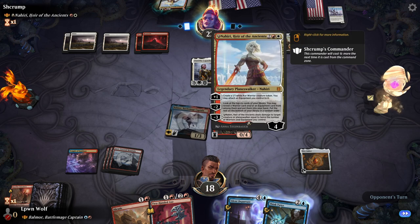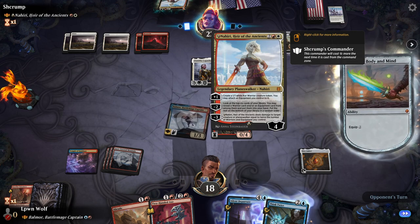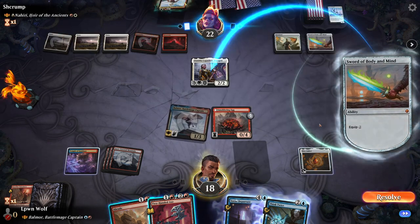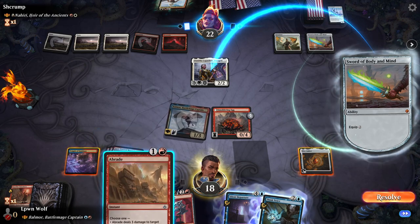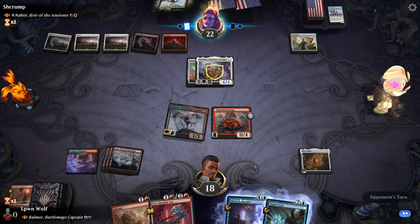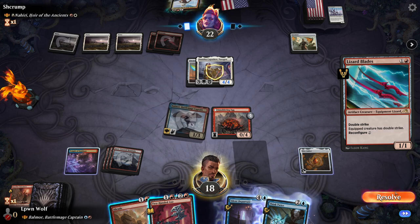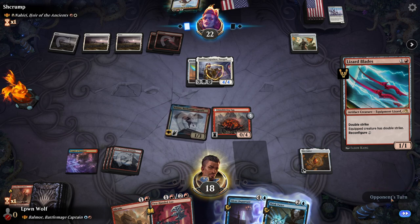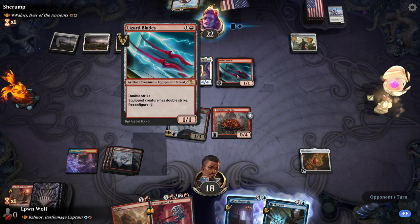Nahiri by herself isn't that strong, although she can minus three to deal damage to something. Equipping the sword — we'll let them equip it, and then when they attack I'll Umbraid the sword. Holy crap — double strike. That's actually pretty disgusting, and they can equip that as well. So in hindsight, killing Danitha would have been good.